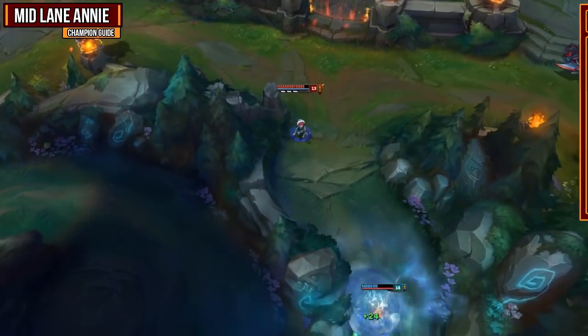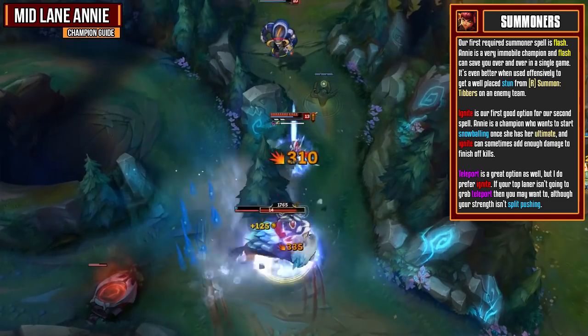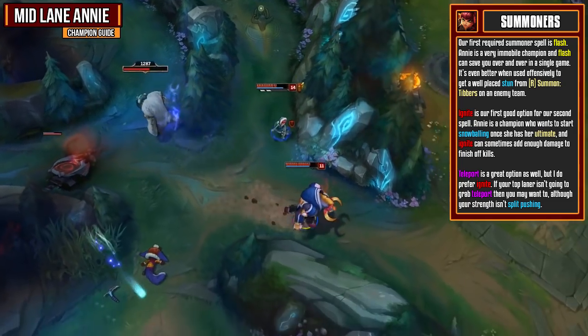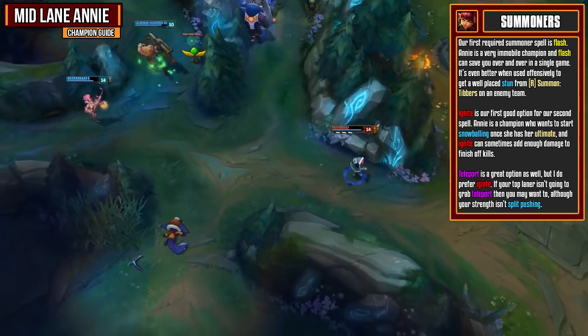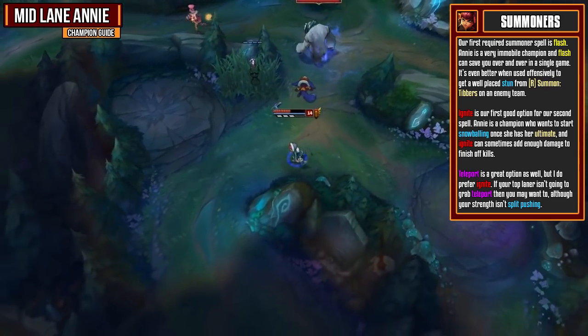Our first required summoner spell is Flash. Annie's a very immobile champion and Flash can save you over and over in a single game. However, it is even better used offensively to get a well-placed stun from your summoned Tibbers on an entire enemy team. Flash forward when you have four passive stacks and a stun available, and land that Tibbers on some squishy targets.